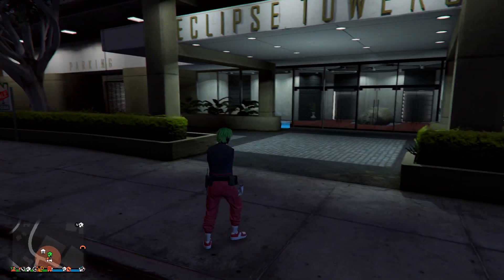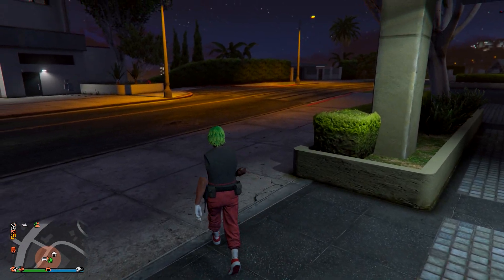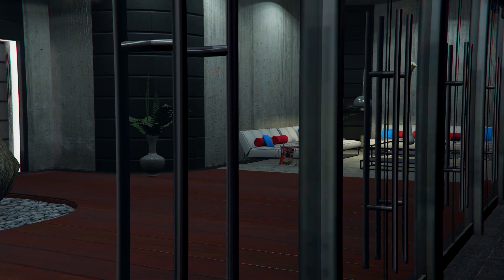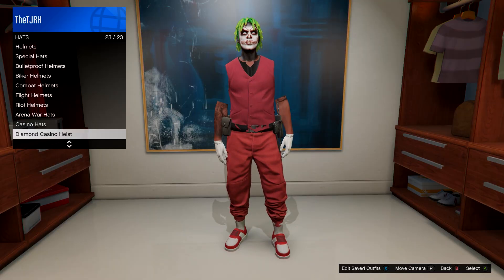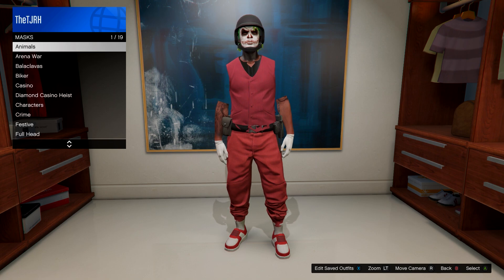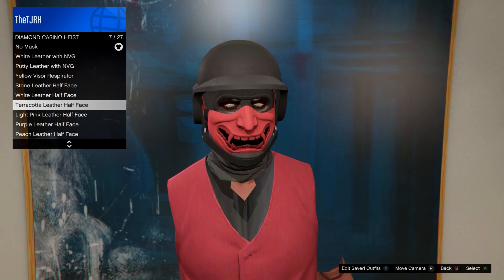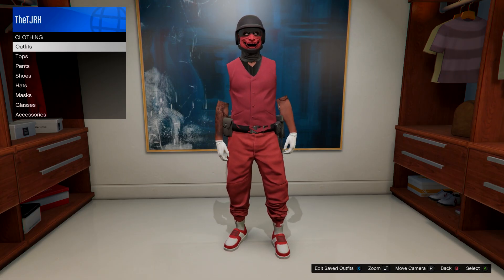I quite like it with the belt because it matches these joggers better than the utility vest. From here you can go to your apartment or a clothing store and save your outfit and add accessories. What I like to add is a black bulletproof helmet and the terracotta leather half face mask — basically the red leather half face — and that's the outfit done.